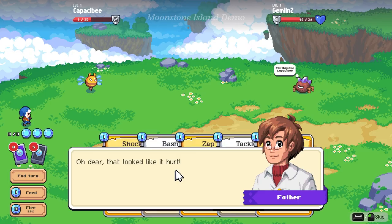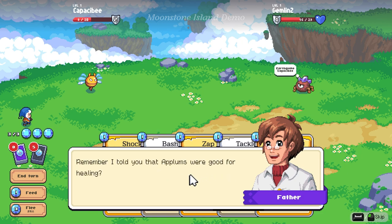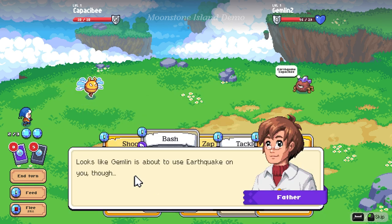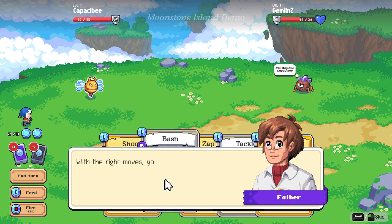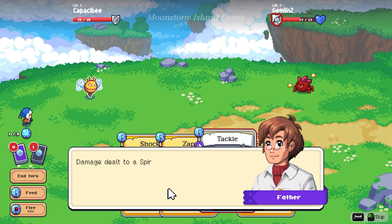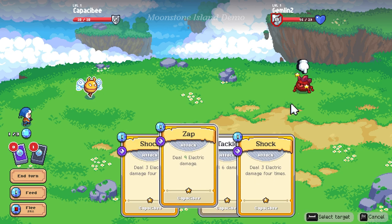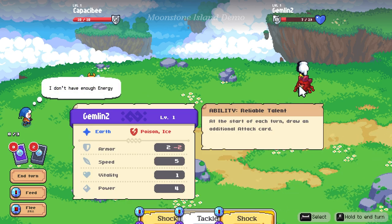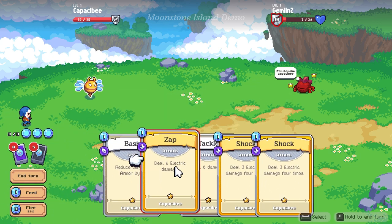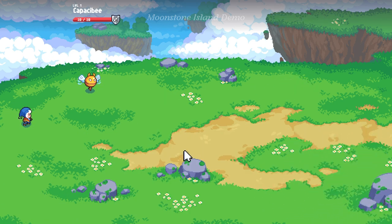Let's see what he does. Don't forget — if you reduce your opponent's armor to zero it will get dizzy. Being dizzy makes the next attack do more damage. Let's do Zap and Shock. End your turn and see what this wild spirit does. That looked like it hurt — use the feed action to heal your spirit with an aplin. There you go, your spirit's looking much healthier. Now use another Bash — get rid of that armor, make them dizzy. Alright we lost his armor. Let's try Zap and Tackle. Awesome, we got him!